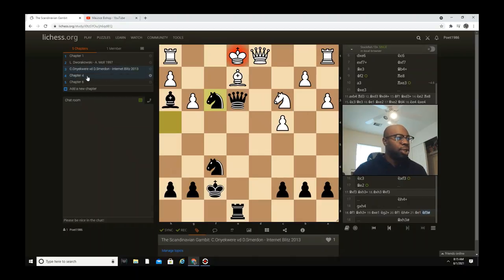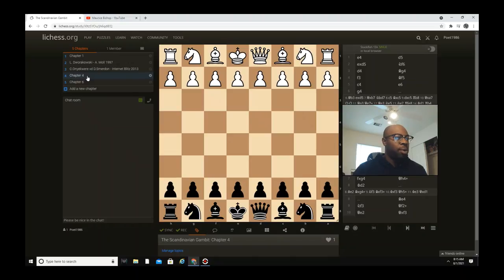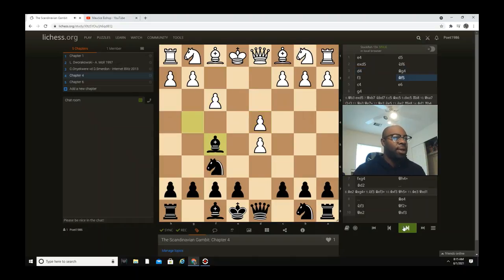I want to show y'all another thing — it's not really a game but a technique of the Scandinavian Gambit, because this may actually happen. This is actually one of my games. It goes: e4 d5, e captures d5, knight f6, d4, bishop g4, f3, then bishop f5 — same thing again. c4, e6, and then after e6, g4 is played. In the game I had this played on me, and when they played g4 I immediately went knight captures g4.